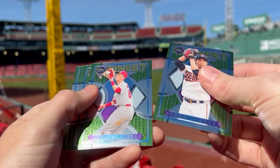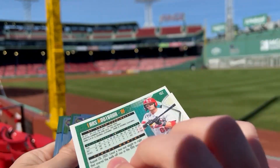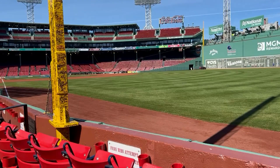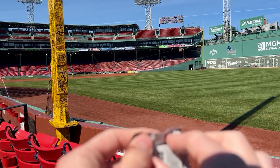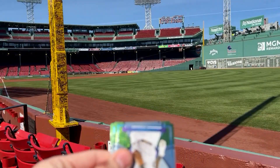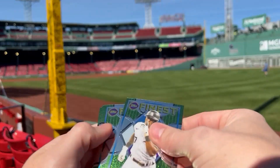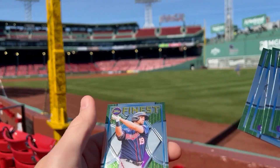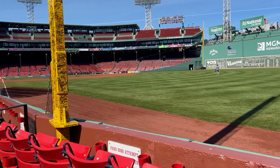Pack twelve: Maeda — I can't even read that name — Newt Bar, Rosario, and Chisholm. We got five packs left — or four or five. Still no color. Pack thirteen: Anderson, Darvish, Raleigh, Albies, Kiriloff — and Matt's off camera there with that pack, sorry guys.